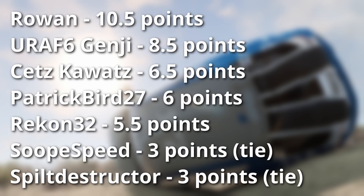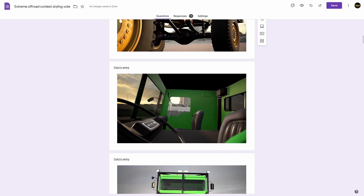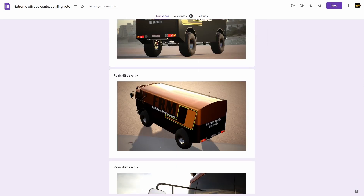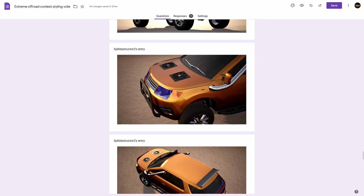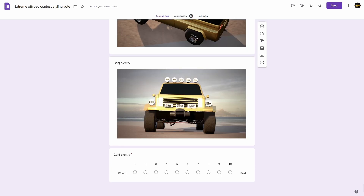After all beam testing is done, the leaderboard looks like this — with Rowan, Genji, and Setz on the podium — but we're not quite finished. As someone who seems to be good at nothing but aesthetics and automation, I of course always score styling in contests, and so I made a poll to get a relatively democratic judging process for this. I hate the really clunky nature of having to splice this in at the end, but it's not like I can show you footage of people actively filling out the form — so let's just go to the final leaderboard.